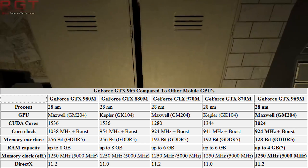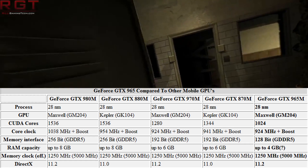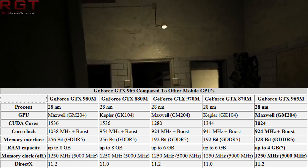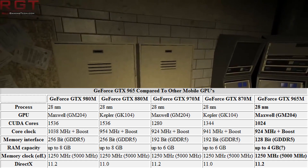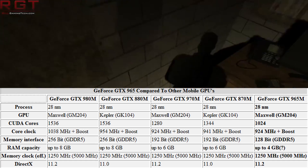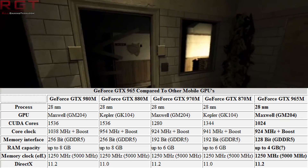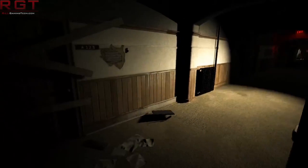What does that mean to you as a gamer? Despite the fact that friends may point and laugh and say you've got fewer CUDA cores, you can point and laugh right back because you're going to get higher frame rates. How much higher? It depends on the game, but it's looking to be a fairly healthy lead, which isn't too shabby.